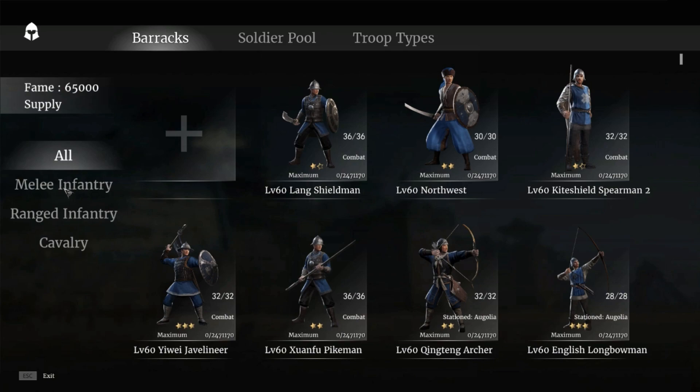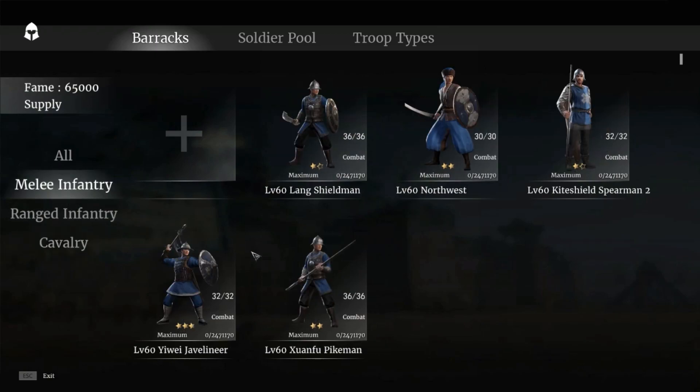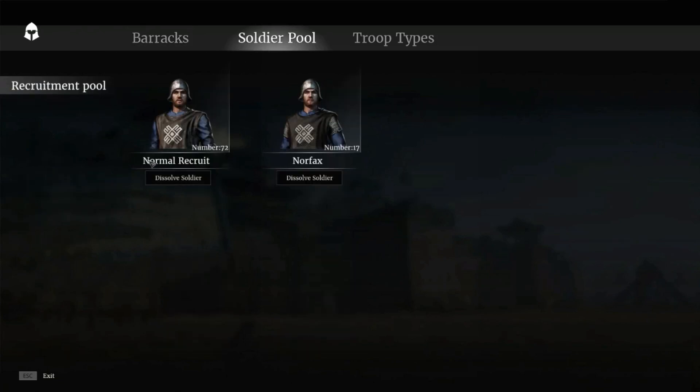As you guys can see here, we have the barracks — we have the melee infantry, ranged infantry, and cavalry. This is what you have access to in your barracks and who you can recruit. Then you also have the soldier pool, which is the recruitment pool for soldiers that you can take to battle with you when you're doing PvP and or PvE.